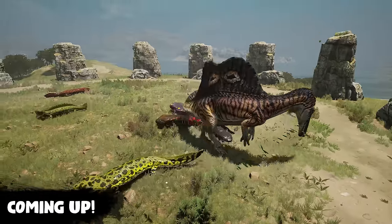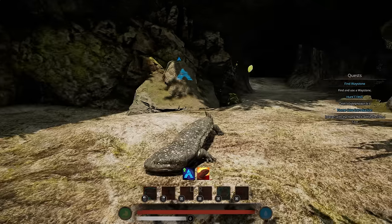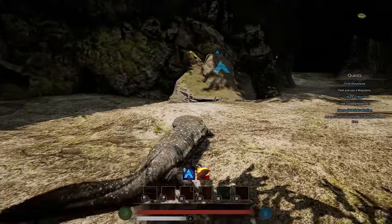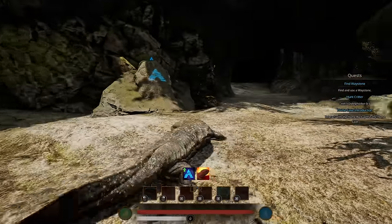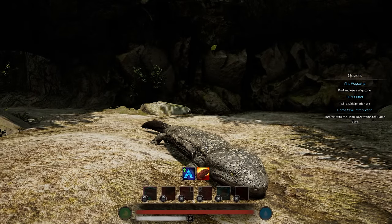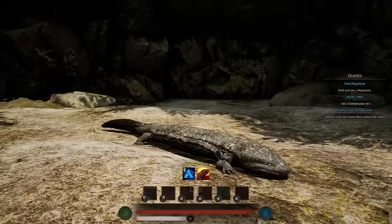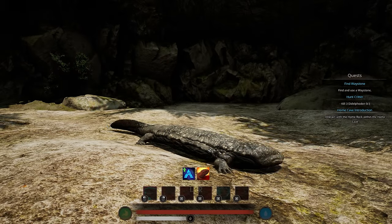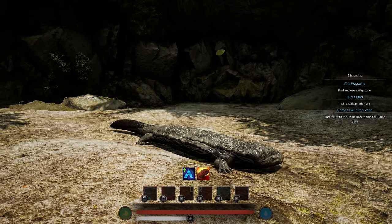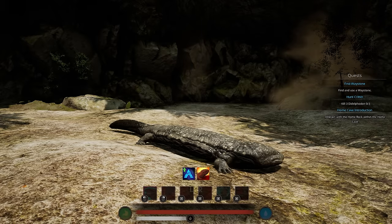The Japanese Giant Salamander is now available in Path of Titans. Because I'm recording this before it can go live, I can't release the video right now, but we will do a showcase of its abilities, animations, and all that. At the end of this video we'll also be showcasing some funny moments and montages from playtesting, because there were some interesting things that happened that we had to correct.